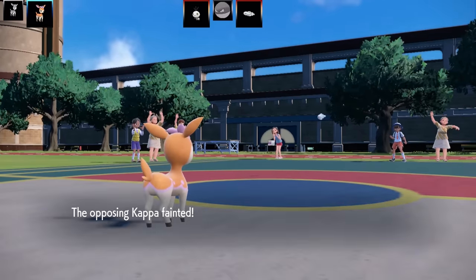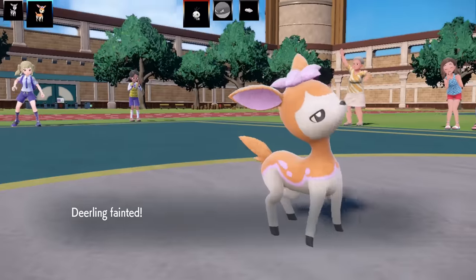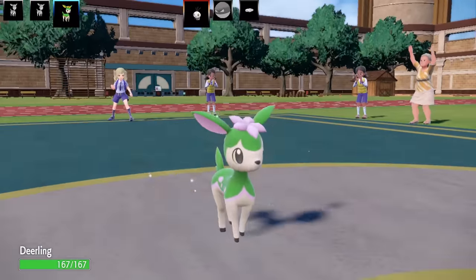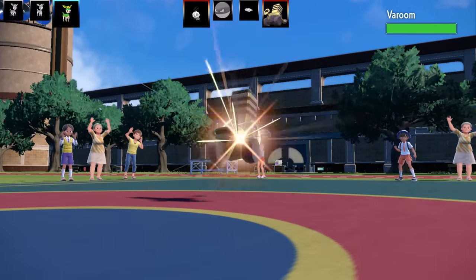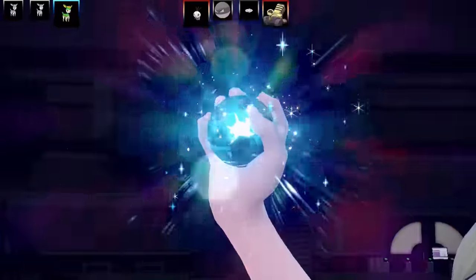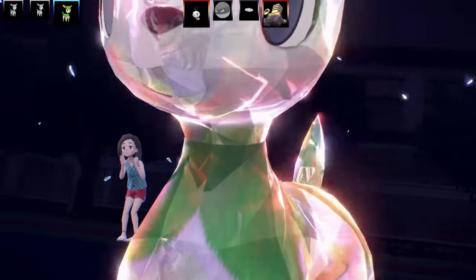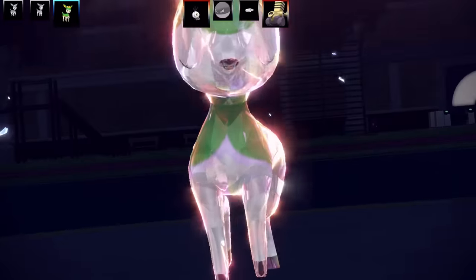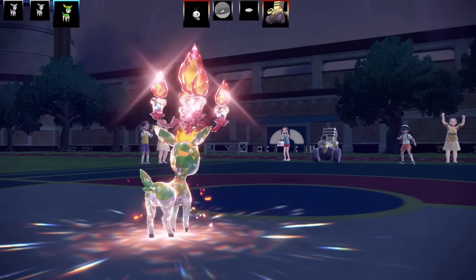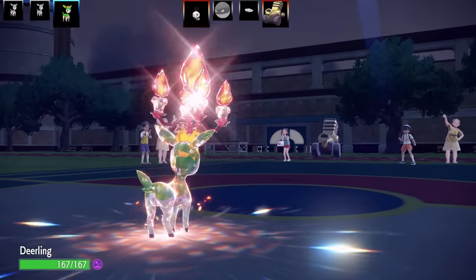Next Pokemon is Vroom and I've got my Tera Fire Deerling set for this. Going for Sunny Day to activate Chlorophyll, then Tera Blast Fire should take it out. Terrify and Sunny Day activated — Chlorophyll is up. It goes for Poison Gas which is interesting — a few Pokemon still got Poison Gas this generation even though Toxic was cut. My opponent uses a Tera — I'm hoping it's not Fire type.